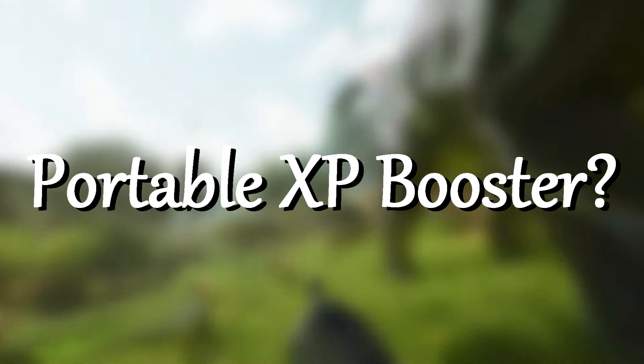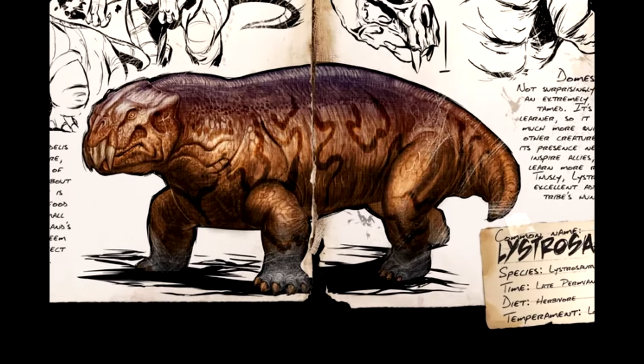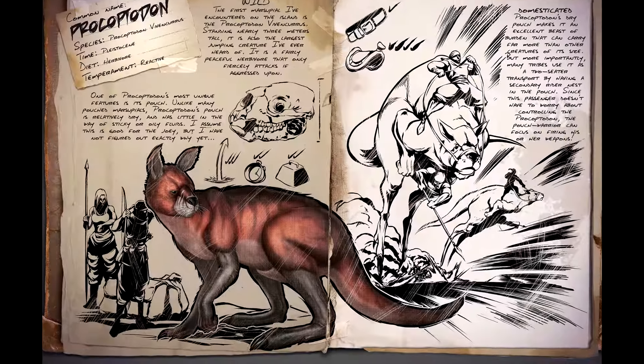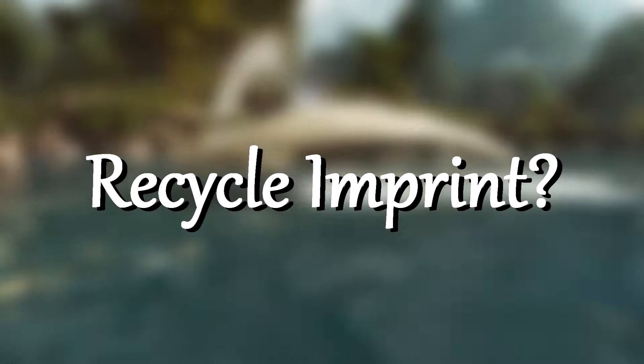So Lystrosaurus — the small little thingies that give you an XP boost — we all know they are very slow, right? If there would just be a faster way to take them with you in fights for leveling... well, there is. With the Procoptodon, or the kangaroo if you will, you can put them in their pouch just like a baby and carry them everywhere. That's some great stuff to know.